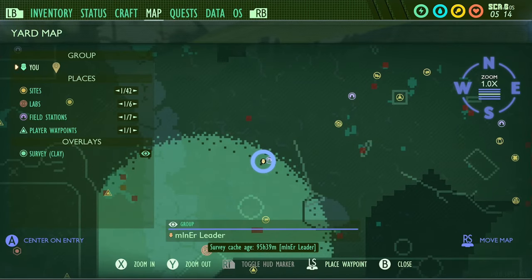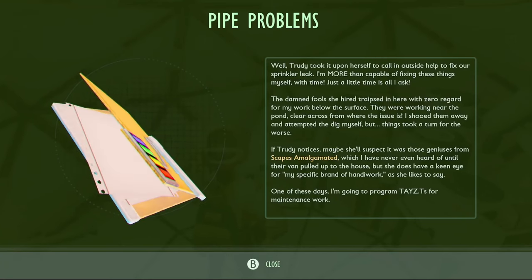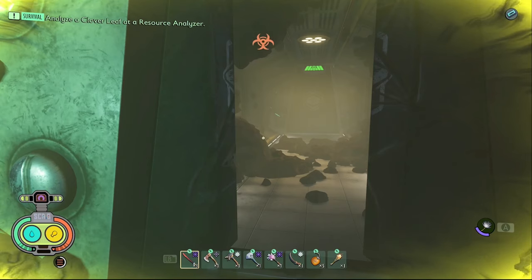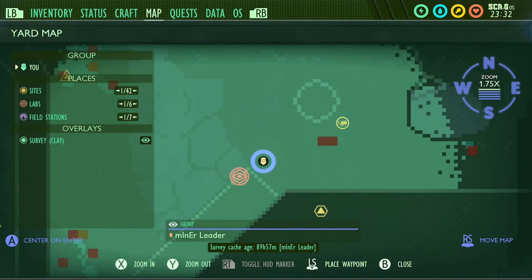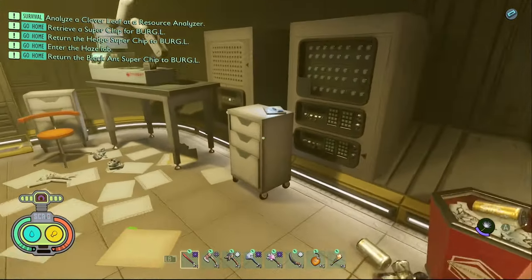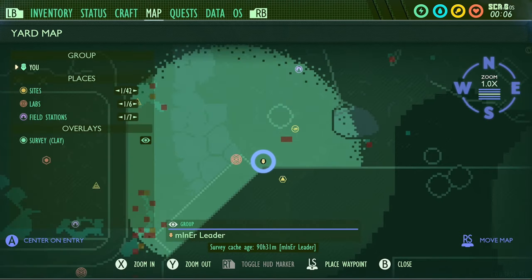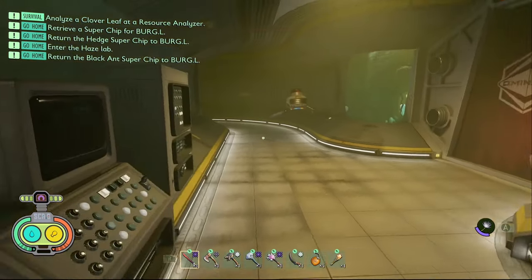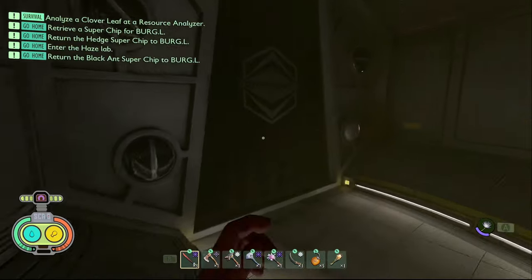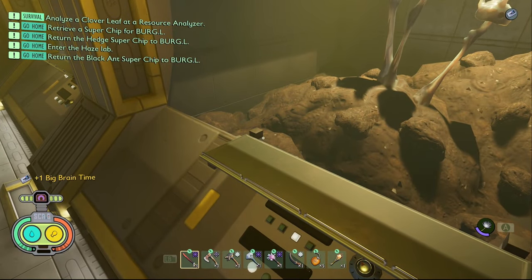The first piece of data in the Haze is a note called Pipe Problem. To get it you need to come to the field station in the haze and it is on the table. The second piece of data in the Haze is a tape called Trudy Blues. Come into the haze lab and it's on this little set of drawers right here. The third piece of data in the Haze is a tape called Big Brain Time. You need to come deep down into the haze then just turn left. It's right on the shelf right here where the fungal mushrooms are.